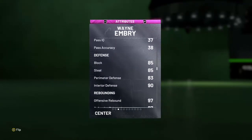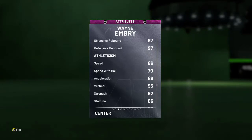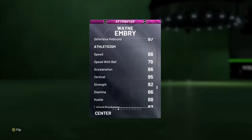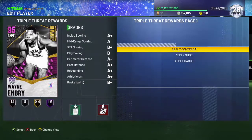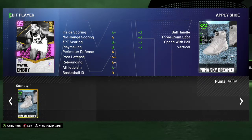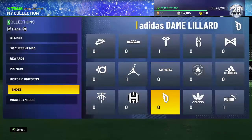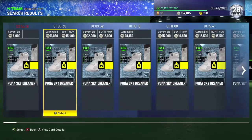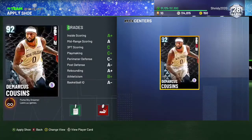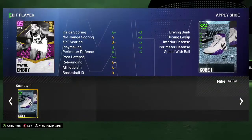His only stats below 80 are his three point shot, pass IQ, and pass accuracy - but that doesn't really matter for a big man. His lowest defensive stat is an 83 perimeter for a center. He's got pretty much maxed-out rebounding. Speed with ball is 79 but with the right coach he'll be above that or you can put a shoe on him. I might put one of my diamond shoes on him.